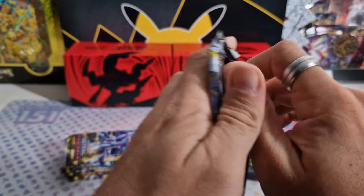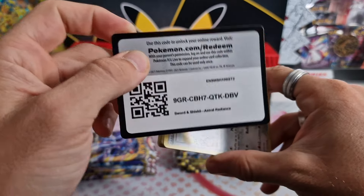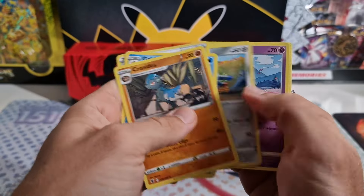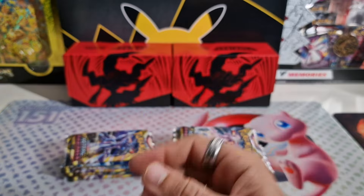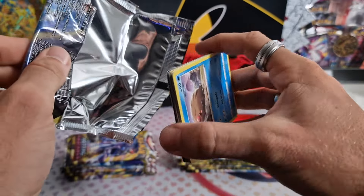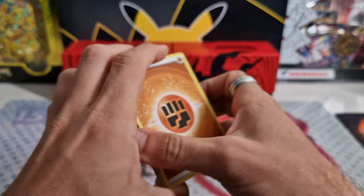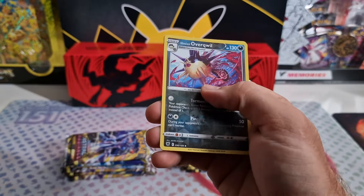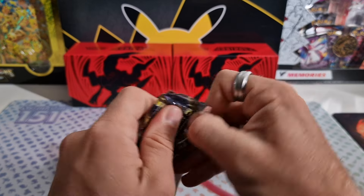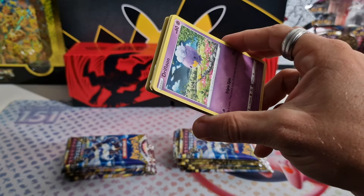Here we go. I hope we get some better luck than previous openings, because I haven't gotten anything crazy with Astral Radiance in the latest openings. Reverse Overqwil with the super effective glasses. I hope we at least can get some Trainer Galleries, because we haven't gotten a lot of those lately.